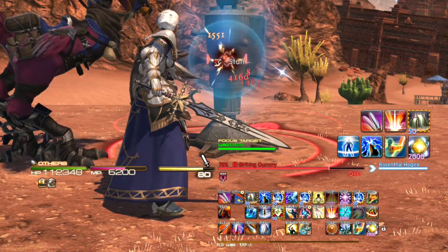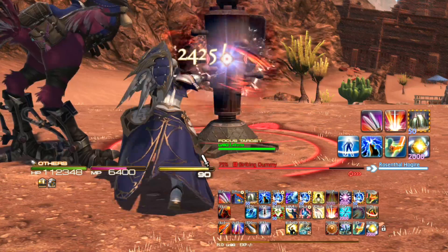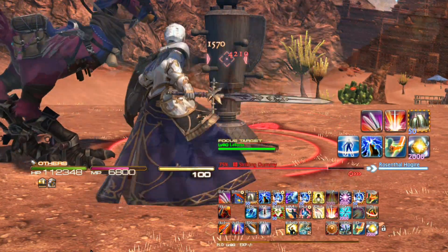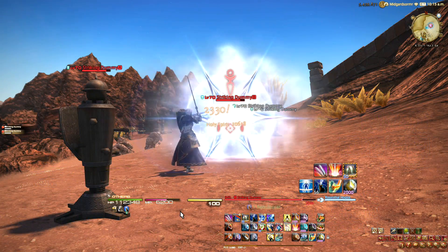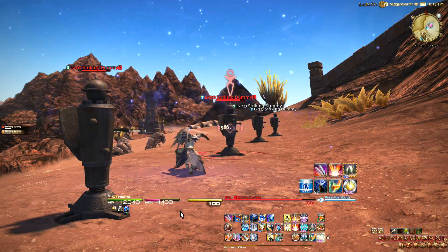Paladin's job gauge is the only one that fills up passively in combat. You generate 5 Oath for every auto attack you land, which means you'll generate 5 Oath every 2.24 seconds while you're within melee range. The Paladin's second resource is MP, which is used for offensive magic, and my favorite ability in the game, Clemency.